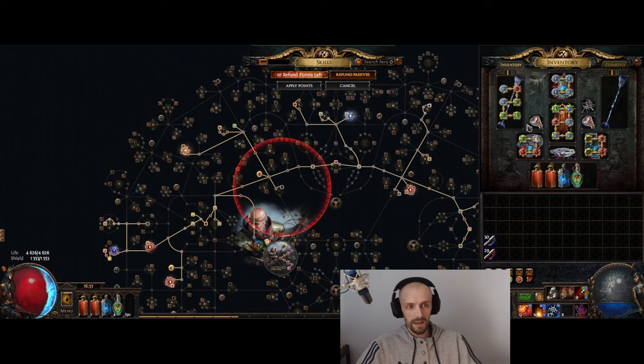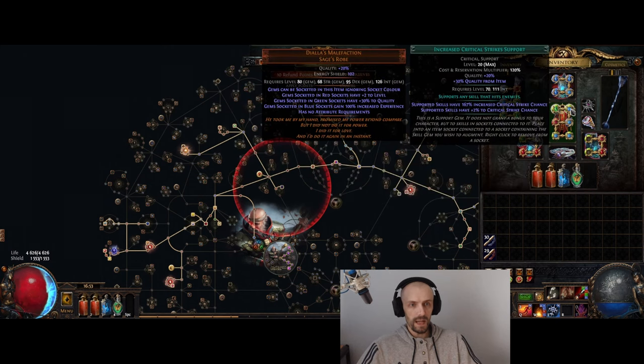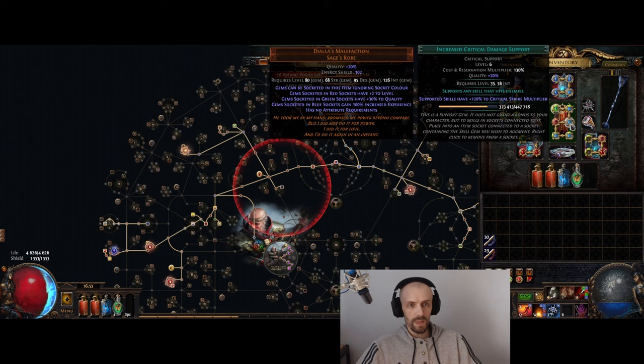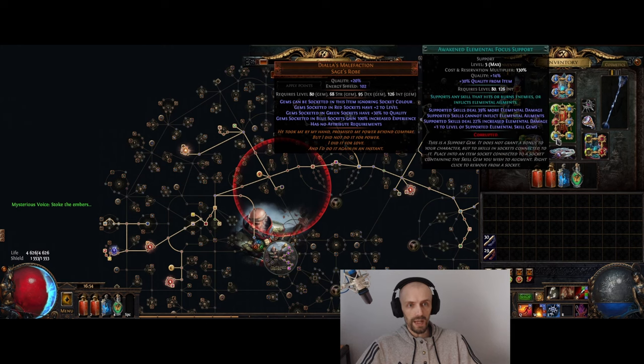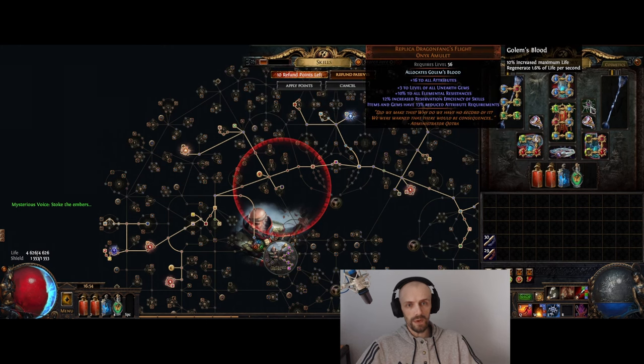Phantasmal Cremation is linked to Increased Critical Strike Chance — because Inquisitor needs crit chance to ignore resistances — Crit Damage which I'm still leveling, Cruelty, Awakened Elemental Focus, and Energy Leech.